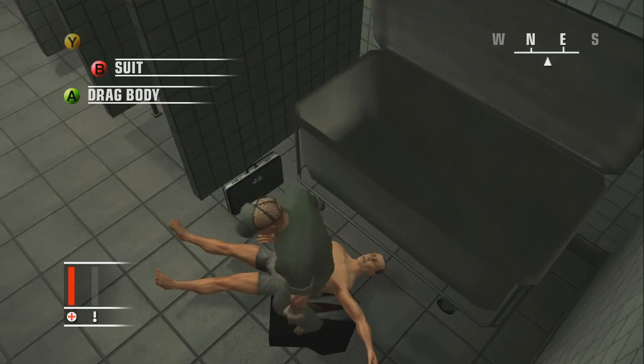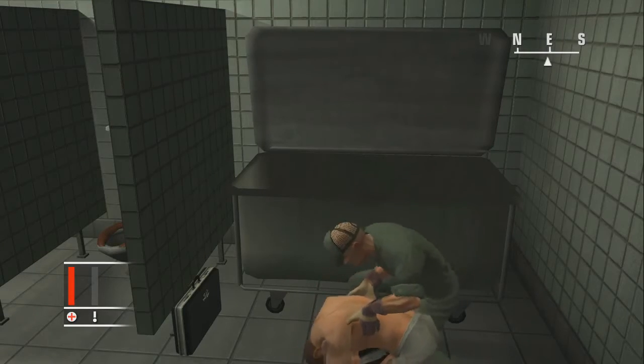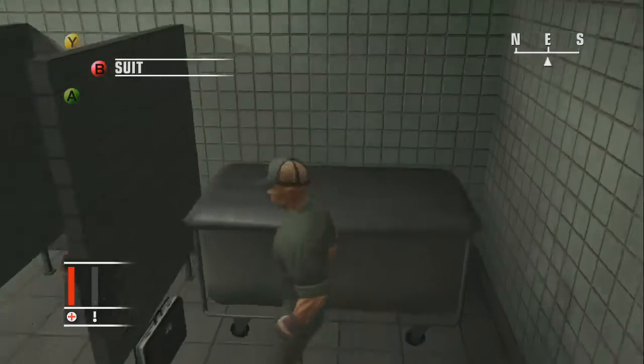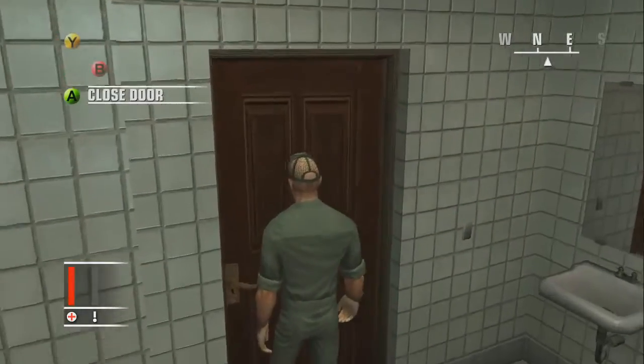Take his clothes, pick the guy back up and throw him in the bin. Very important — close the lid. You can leave your stuff in there for now, it's safe.